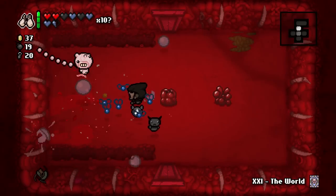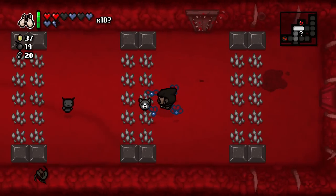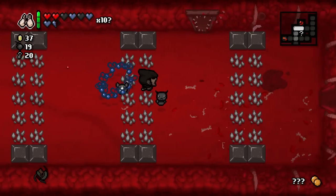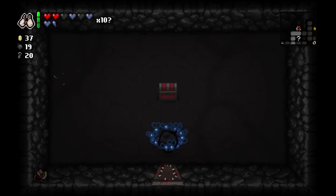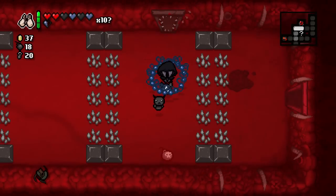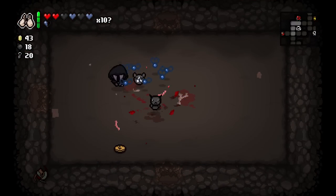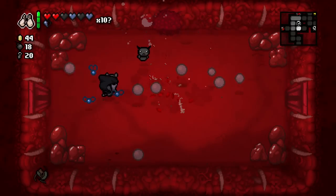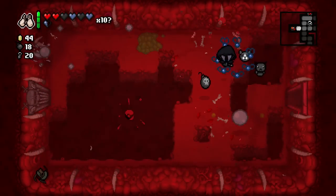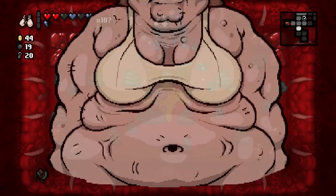Here it is — it's the final floor. I'm kind of surprised I went through all of this without talking about what this place is. It's the Womb — sometimes replaced by the Utero. This is where our game will end. And as an added challenge, once you reach this point in the game every enemy, hazard, or anything will deal a full heart of damage. So this is why things get harder as we reach this point in the game.